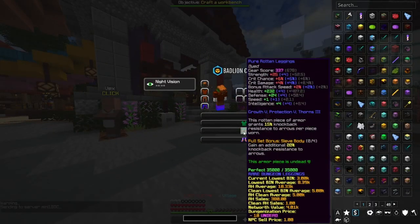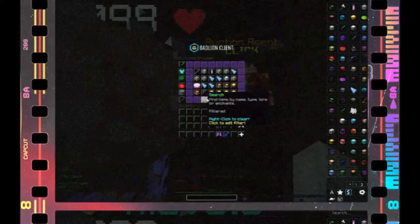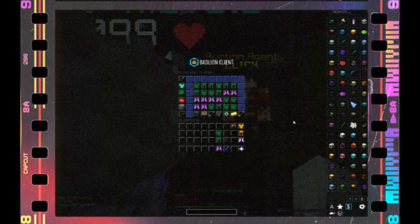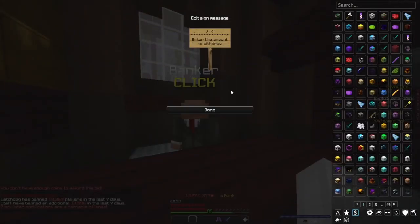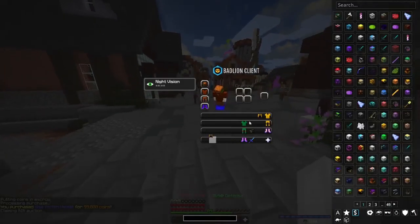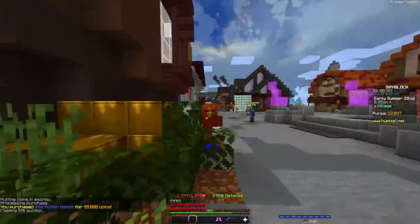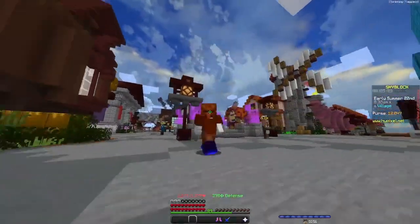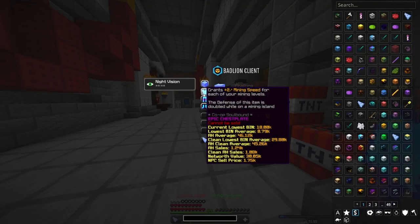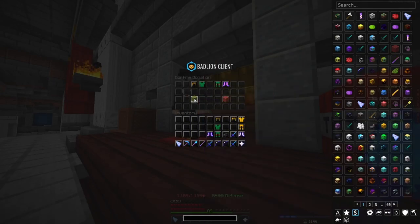For example, on my Rotten set I'm missing a helmet. It's worth just searching your chest for a little bit, because you never know what you might find. Now while wearing my newly soulbound Glacite armor, I can go into the armor section and donate the new Rotten set I just bought.